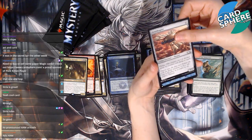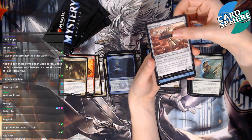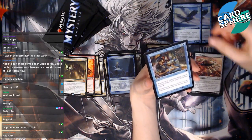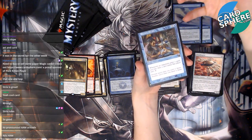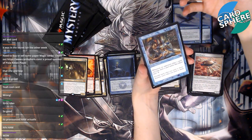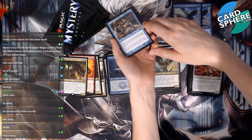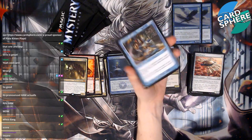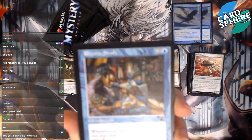Ornithopter! And Rhystic Study — people talk about this a lot. Is this a good card? Two and a blue, enchantment: whenever an opponent plays a spell, you may draw a card unless that player pays one. Everybody talks about 'did you pay the one?' — and it's this card! Rhystic Study is the card everyone's talking about!